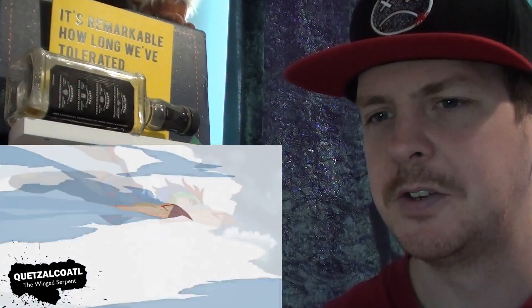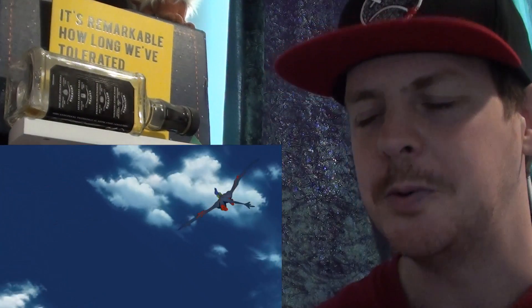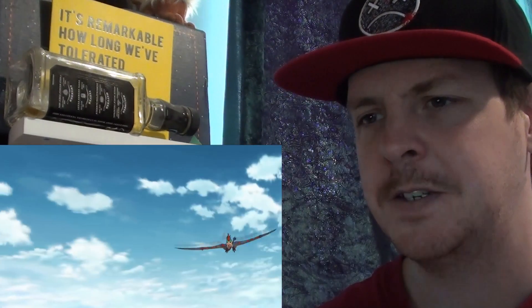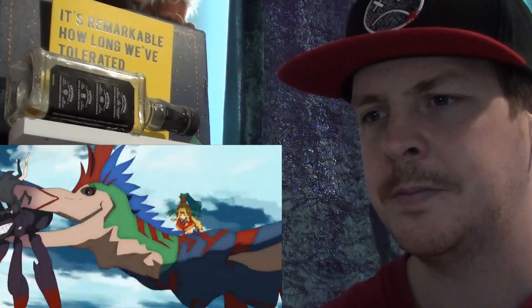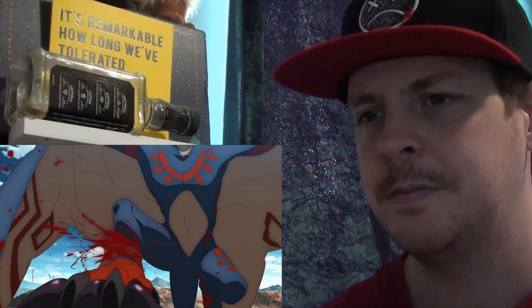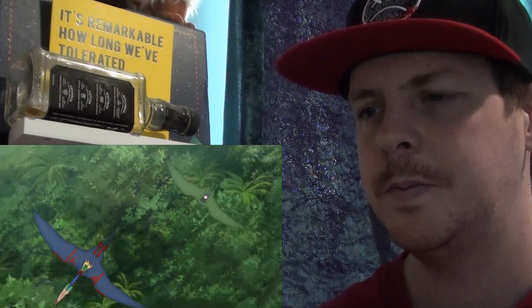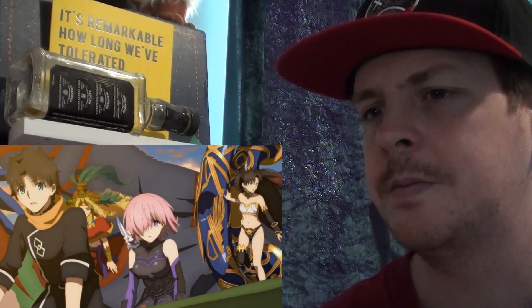Next, we have Quetzalcoatl's Noble Phantasm — the Wind Serpent. She summons a Quetzalcoatlus, a pterosaur from the Cretaceous period, but not your everyday variant. For someone as strong as Quetzalcoatl, she rides a significantly more powerful phantasmal version of them — divine beasts that have authority over lightning, winds, and rain, giving them the ability to manipulate these aspects of the world.